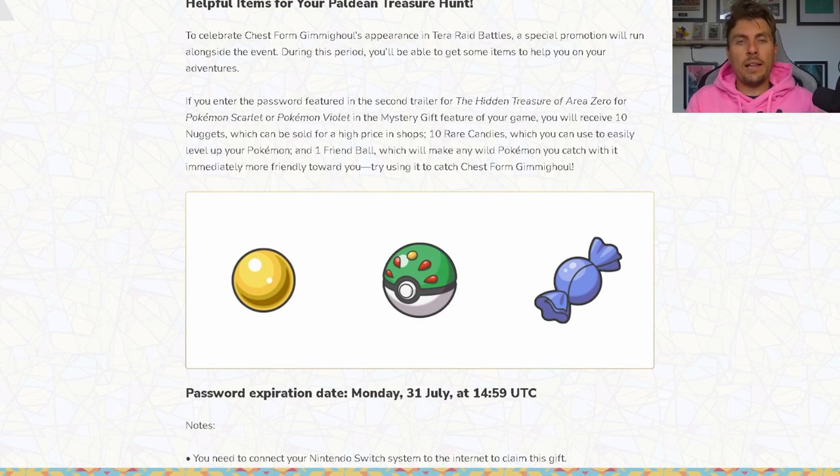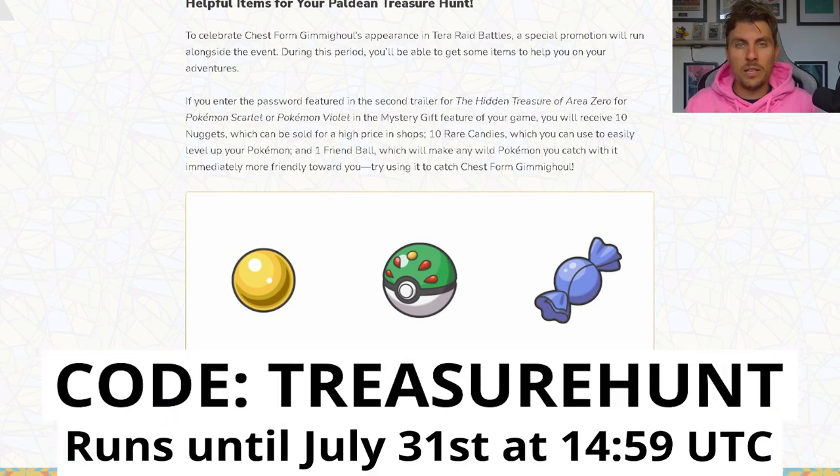Also remember there is another mystery gift running at the moment. If you haven't taken advantage of it, you can get yourself 10 nuggets, 10 rare candies, and more importantly one of those Friend Balls. All you need to use is the code TREASUREHUNT, and this one does run until the 31st of July as well at 2:59 UTC. You'll be able to grab these in your game if you haven't got them already.